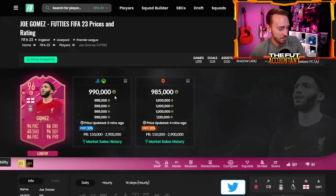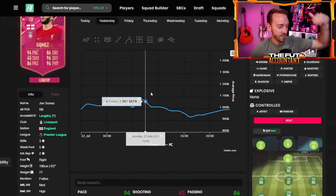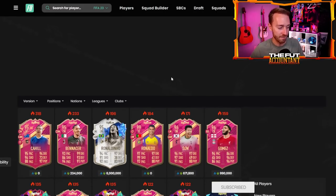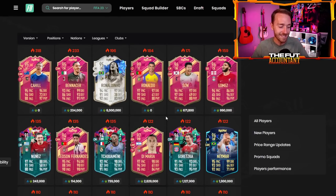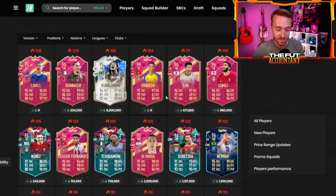Looking at the price graphs — Joe Gomez is still a million coins on day two of the promo. Normally you see promo cards drop 10-20%, but Joe Gomez went from 1.1 mil down to 900K and is back up to a million. Ronaldo's still not even on the market at 15 million coins. De Maria is 2.6 million, Julian Alvarez 2.1 million — crazy prices. These cards are super rare and holding their prices, but be careful; I don't think those prices are going to last.